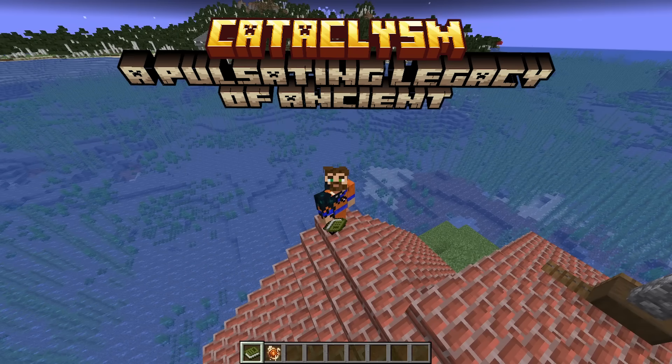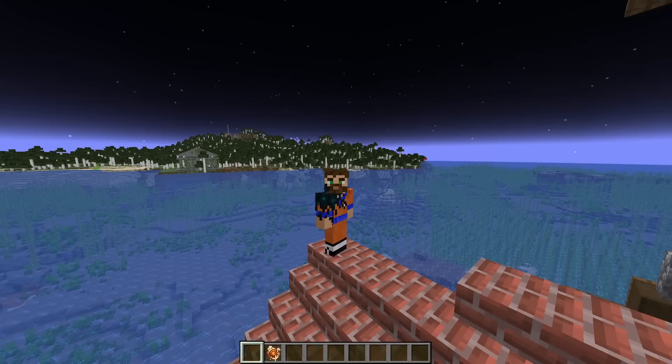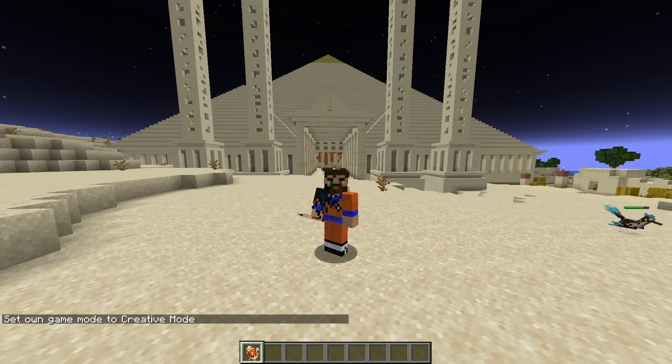Today we're gonna fight the new Elendor's Cataclysm boss called the Ancient Remnant. To get to the remnant, you'll need to grab an Eye of Desert, and this item will guide you like an Eye of Ender to the Curse Pyramid. I've never been in here before, so let's gear up.